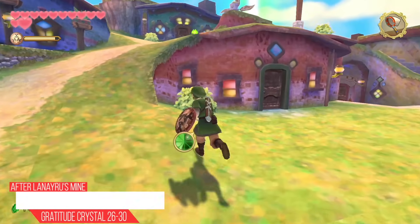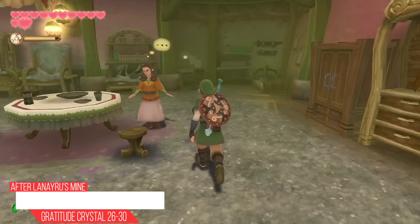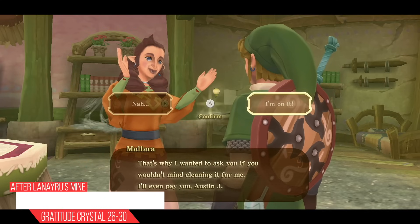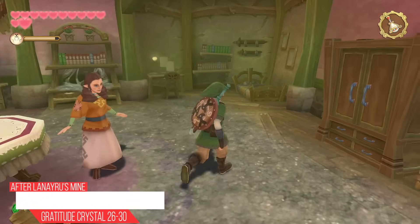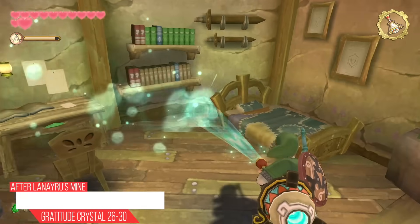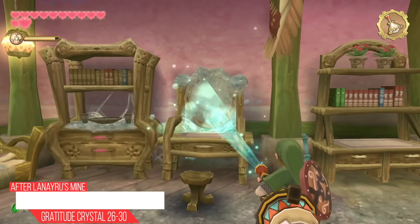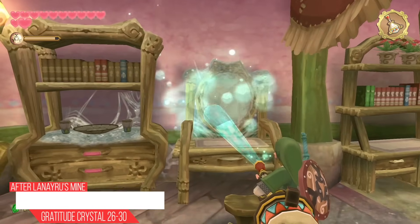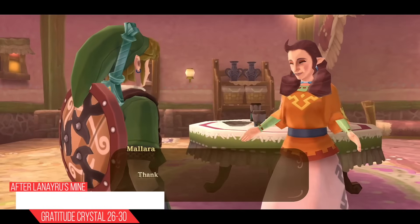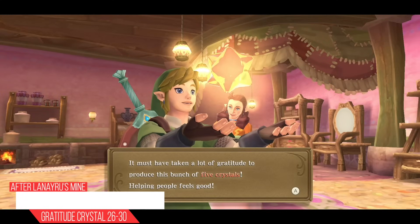Now we're going to do some housework. There is one woman with a very dirty house and we want to clean it up — it's the red one. Speak with Moldera and she wants you to clean the house. Take out your Gust Bellows and start blowing; this is going to take a few minutes. You have to get all the furniture on the sides as well as the floor. She'll tell you when you're done. Once complete, she's going to be so happy and give you five Gratitude Crystals.